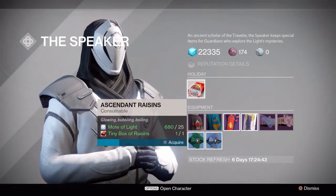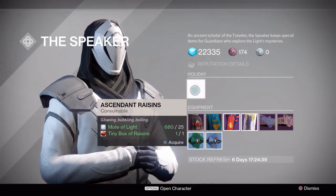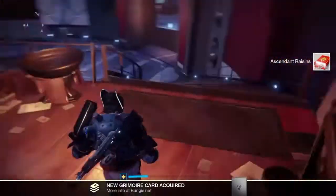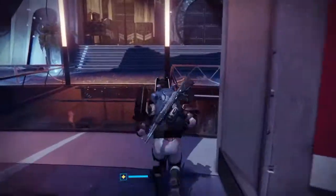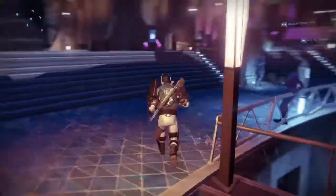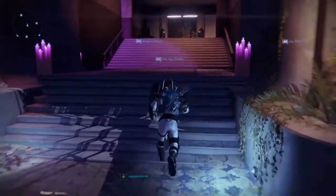The tiny box of raisins that made no sense last year actually have relevance this year. If you discarded yours like mine, no worries — Eris Morn will give you another box. Take it to the Speaker and trade it with 25 Motes of Light and you'll get a grimoire card and an ascendant box of raisins.